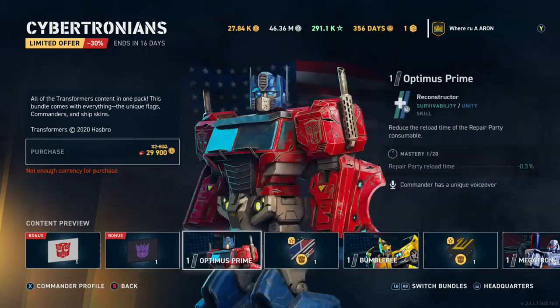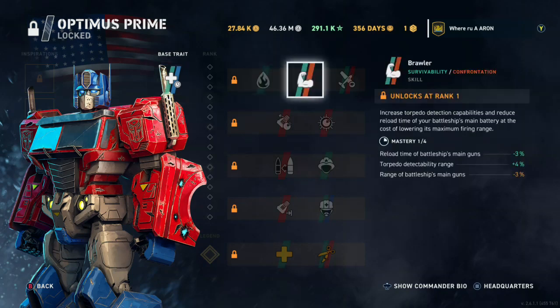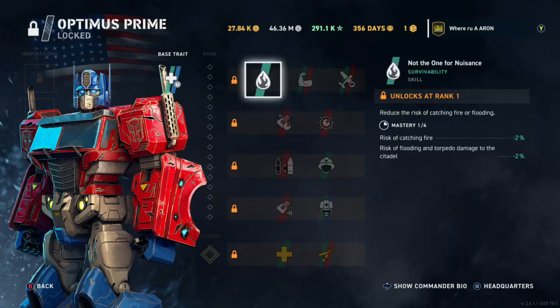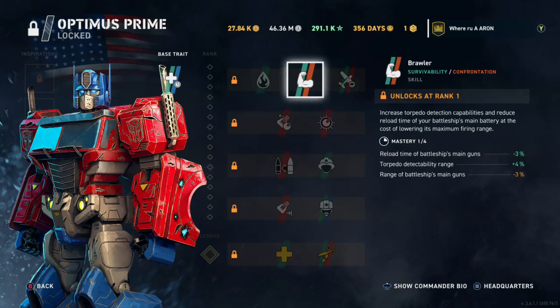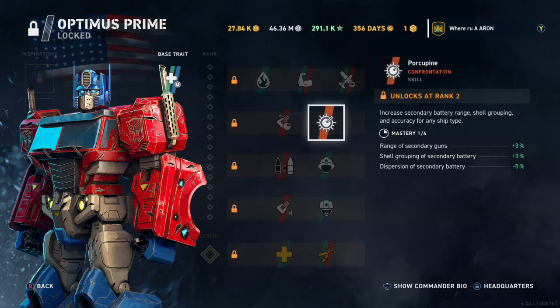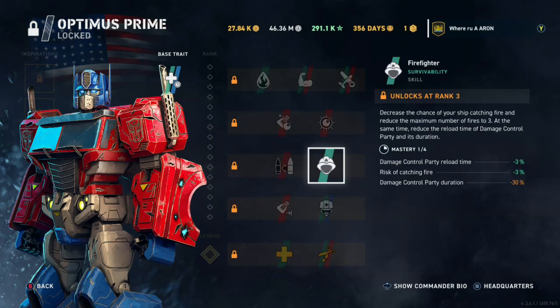What is Optimus on - the Iowa? Okay, so commander profile. The base trait is repair party reload time - basically your heal. He looks like more of a defensive commander based off the first trait. Usually the more gunboat builds... that's actually a good mix. Let's check it out. Porcupine, crisscross, second thought, shell switch type - this looks like more of a heal-type, HP protection build.